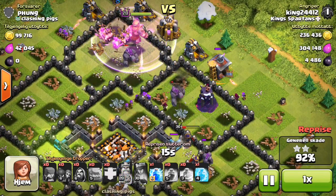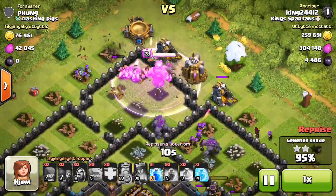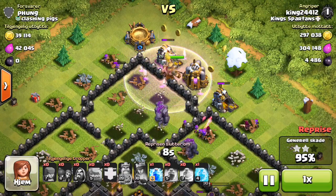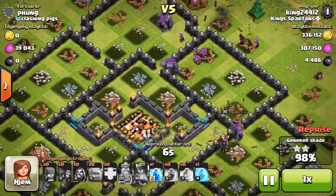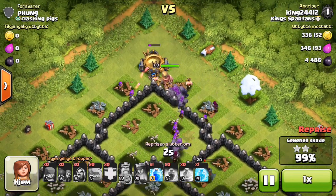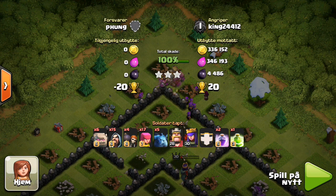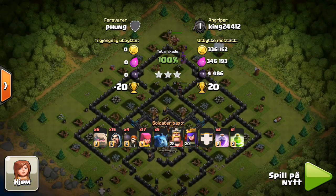Now I am going to attack a base that is completely alive and ready to go and is a town hall 10 - it's not maxed out but it is very high level. And let's see if we can three star it. But as you can see, this is an easy, easy three star. My king and queen both survive - king with full health, queen with basically nothing left, but an easy 100%. 5k dark and 700k loot total.